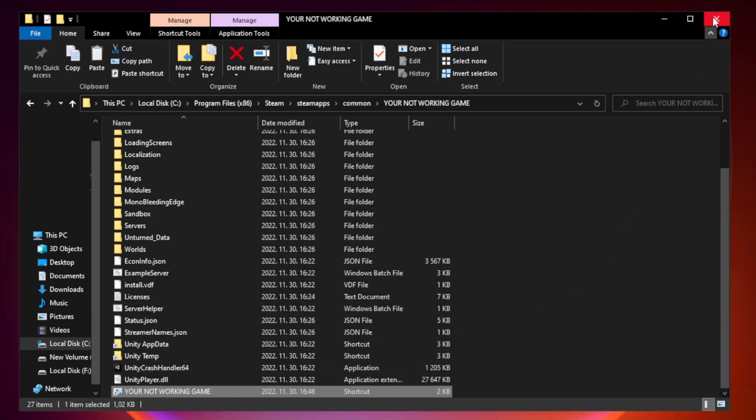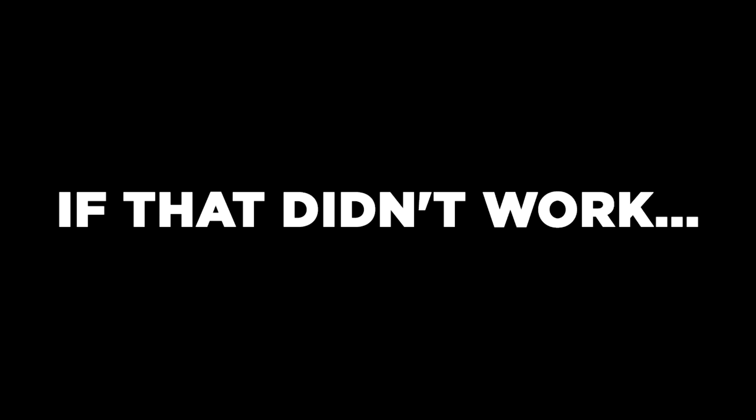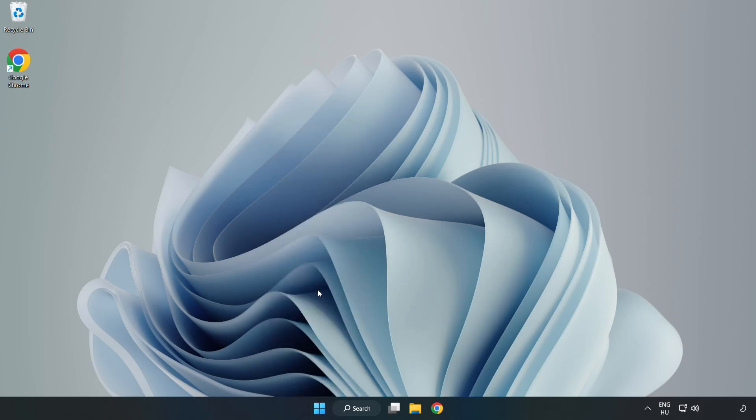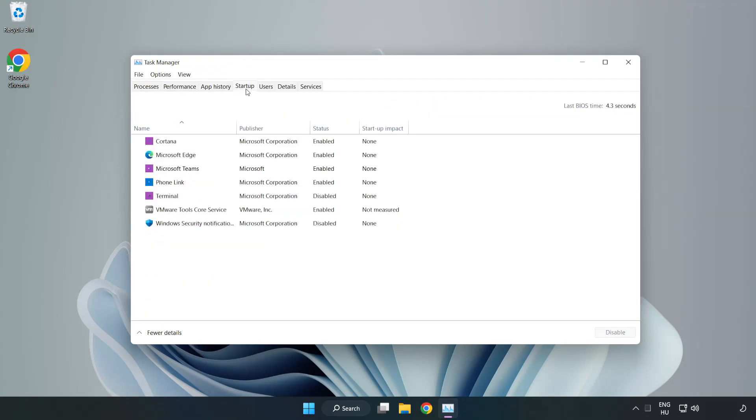Close the window and try to play the game. If that didn't work, right-click the Start Menu and open Task Manager. Click Startup, disable not used applications.